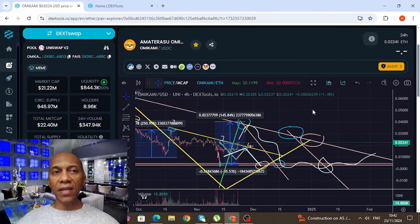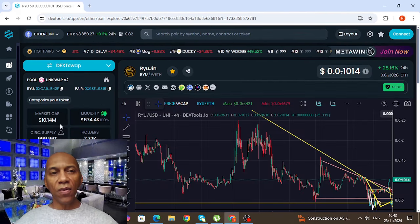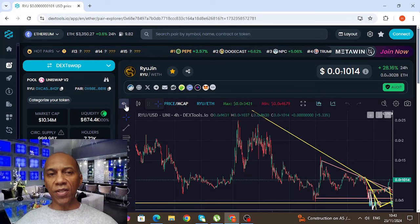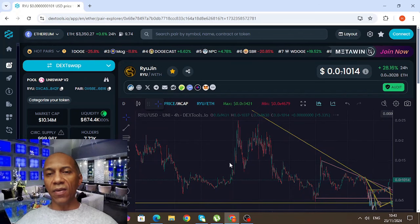The other one here is Riojin. Let's have a look at Riojin — 10.14 million market cap, 674.4k liquidity, 7.72k holders. Now on this Riojin, we'll start with the daily here and see where we're heading.